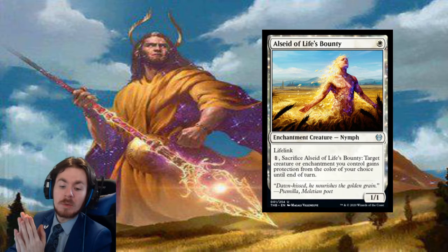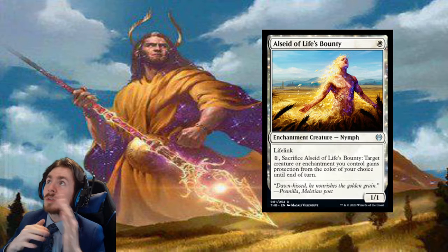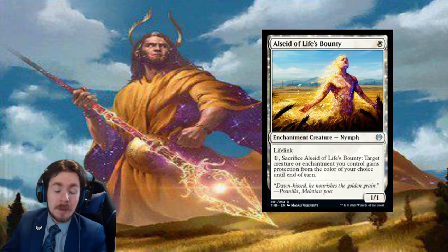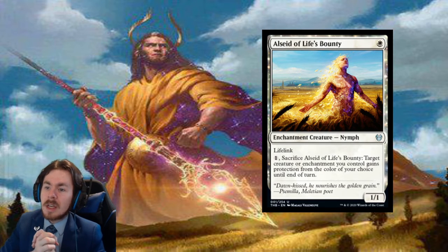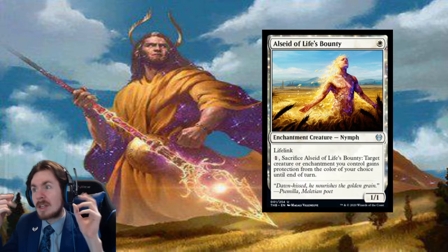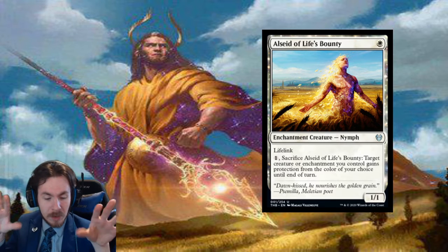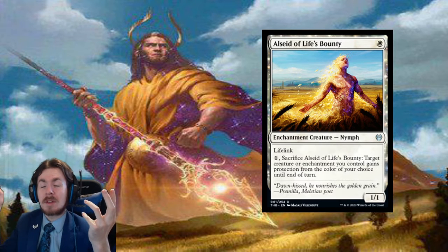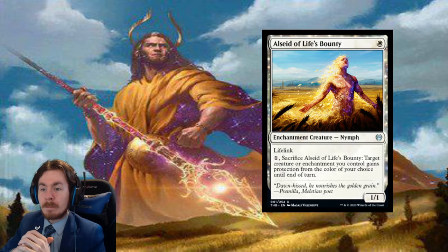Alistad of Life's Bounty: a 1-mana 1/1 with lifelink. A 1-mana 1/1 lifelink isn't all that interesting. You usually have Healer's Hawk, which is a 1-mana flyer with lifelink and a 1/1 — the same thing with flying, which is just a better ability. So to make up for that, you pay 1 and sacrifice this thing: target creature or enchantment you control gains protection from the color of your choice until end of turn. Worth noting: protection does not protect against board wipes such as Kaya's Wrath or Planar Cleansing. It will protect you against Deafening Clarion, but Wrath effects don't actually care about protection.